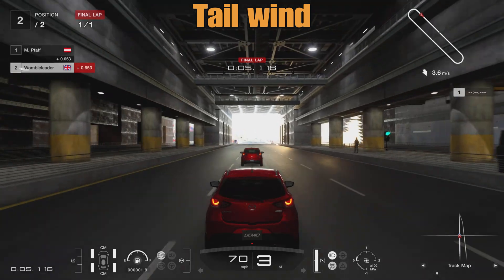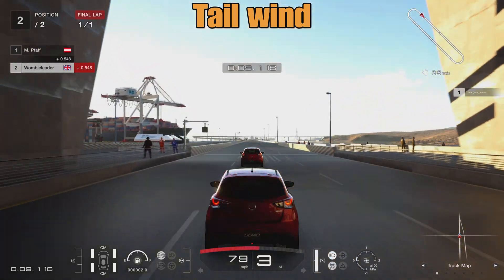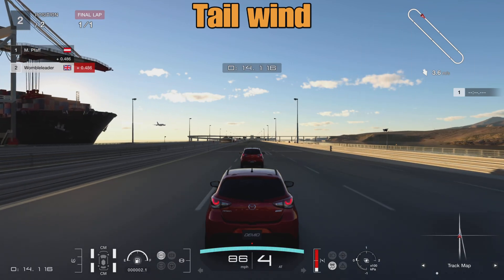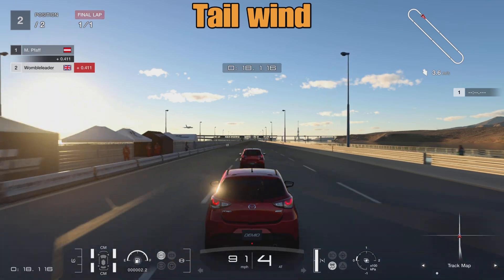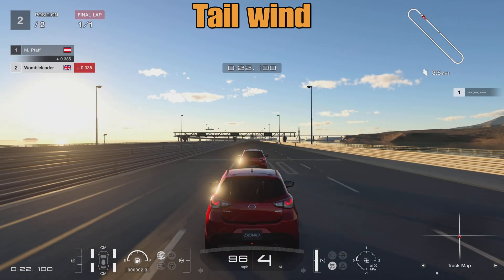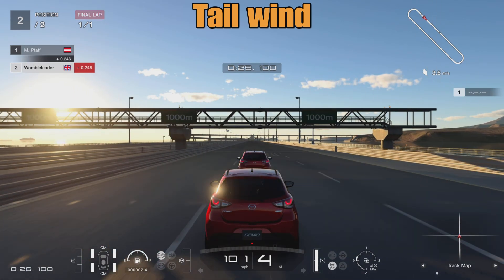With a tailwind, you would expect the slipstream effect to be a little bit stronger than with a crosswind, because you have the effect of the tailwind pushing your car along. But don't forget the car in front also has the tailwind effect. As you get closer to that car, it should lose the tailwind effect and you should feel the slipstream a little bit more.